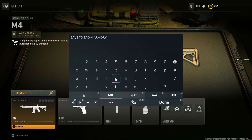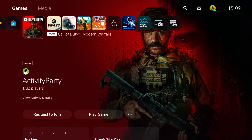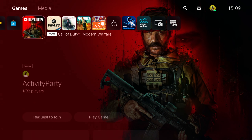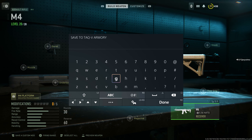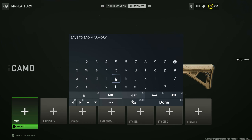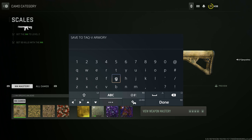Now we're about to select the M4A1. We've selected it — now go back to the gunsmith. Press the up arrow on the gunsmith and go into the gunsmith. From there, go to the customized camo menu by pressing R1 to go into the camo screen. From here, you can save it as whatever you want — I'm going to save it as 'LOL' because it's so funny that it still works.